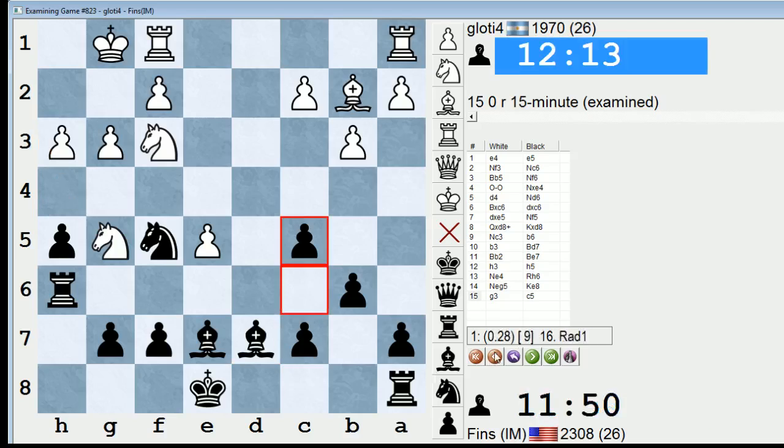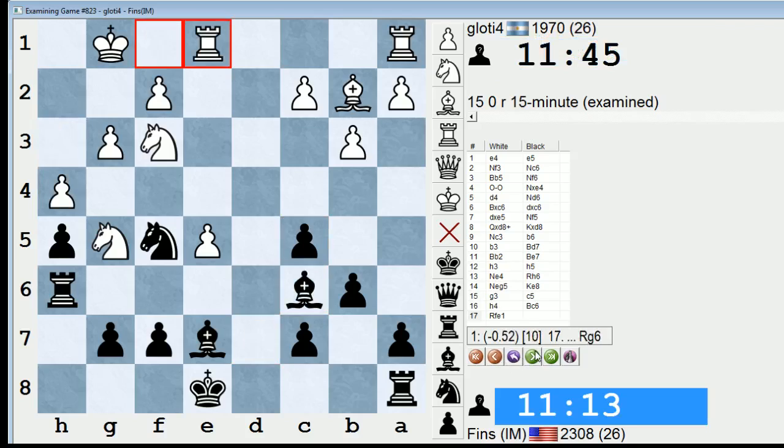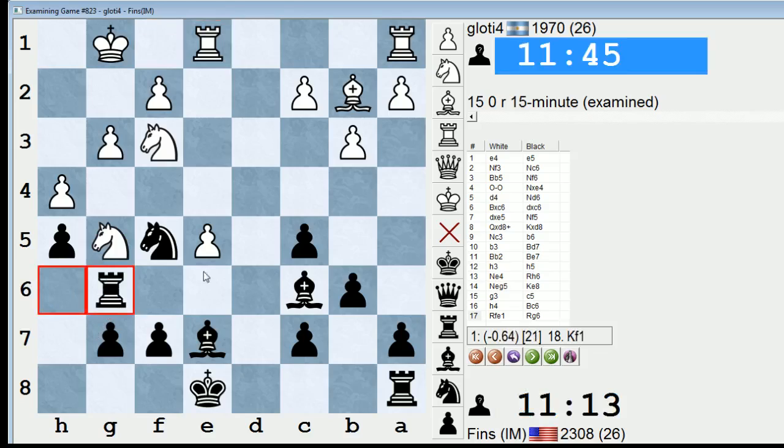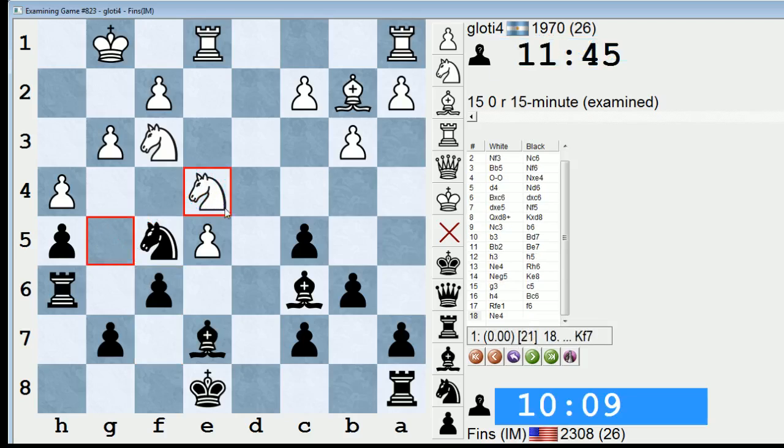Turning on the engine — interesting, it thinks Black is better. It really dislikes H4. It approves of me playing Bishop C6, and here it likes Rook G6. I wonder if the point is that I'm threatening to play Bishop takes F3 and then take on H4. Maybe also it just fits in well if I ever play F6, because I don't really want my Rook on H6 forever. F6 — he took. And it might be better for him to preserve the tension according to the computer: Knight E4. That makes sense because I probably won't relieve the tension myself on E5, since he can take with his Knight and jump into the center with tempo on my Bishop.